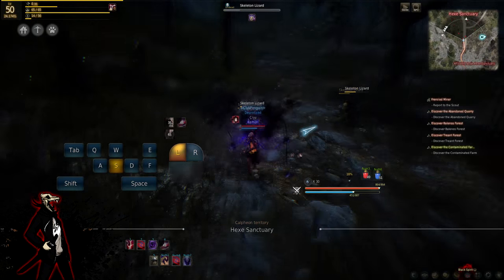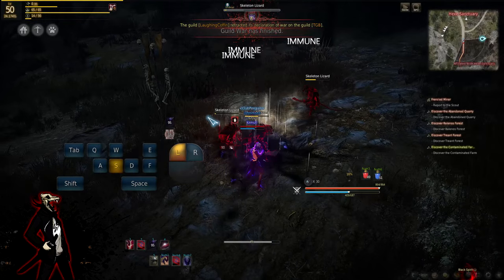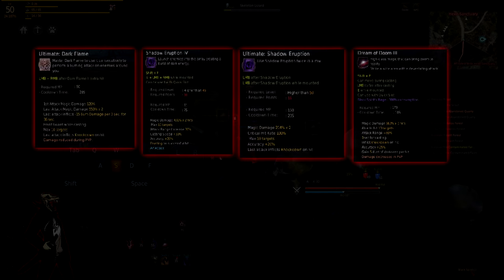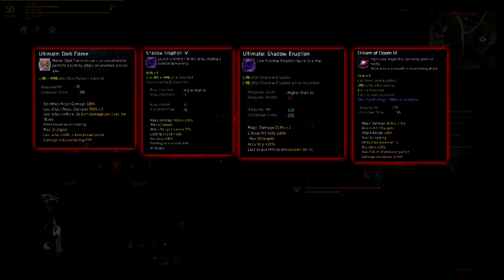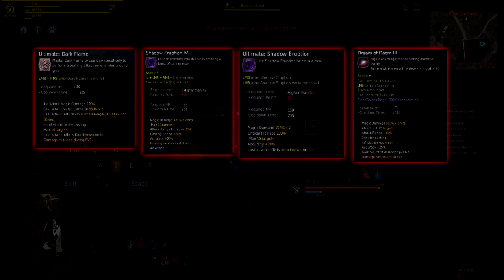This class is all about knockdowns, down attacks, bounce, and air attacks — but mainly down attacks and knockdowns. Some of your main knockdown skills are Ultimate Dark Flame, which you use after Claws of Darkness, and Shadow Eruption and Ultimate Shadow Eruption, which inflict bounce on your enemy. Then you have Dream of Doom, which is one of your main nukes — it knocks down a group of enemies and is very important.